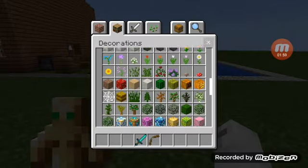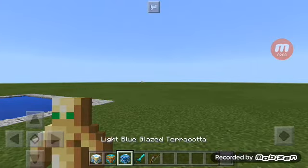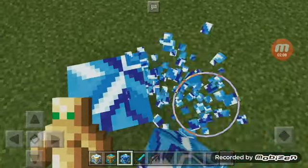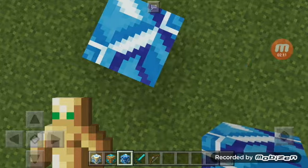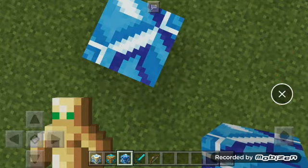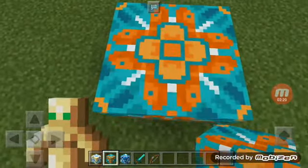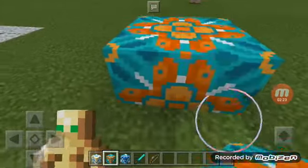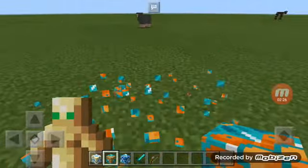Moving on to the next one — these are the terracotta blocks. It's like a designable block. As you can see, this is what a terracotta block does — it actually matches up like a puzzle. It's a very cool kind of picture block, which is very nice — kind of like a muddy block.